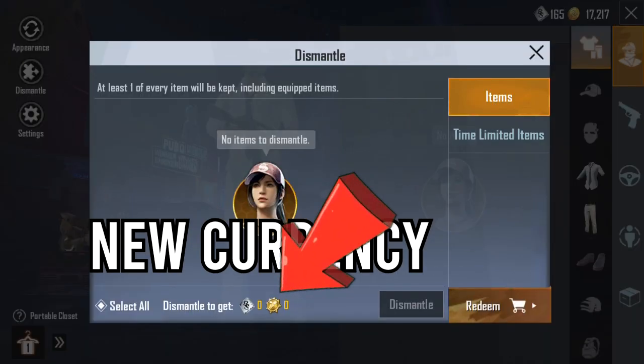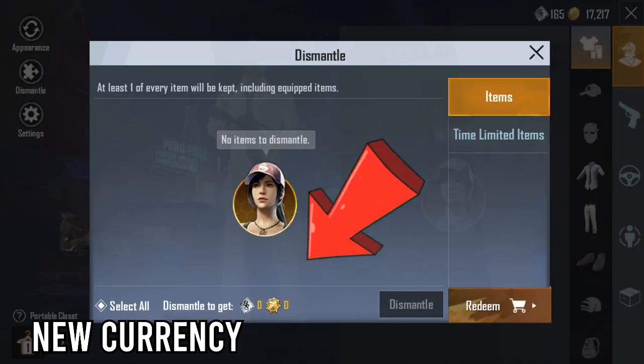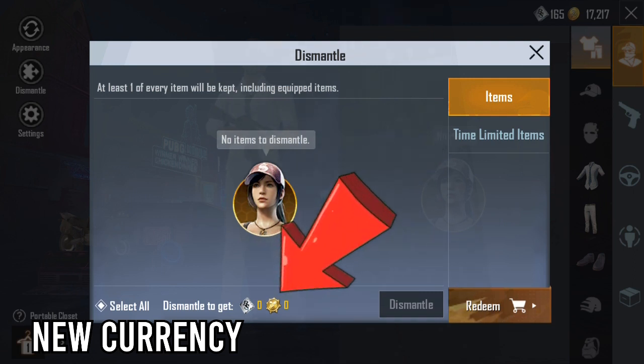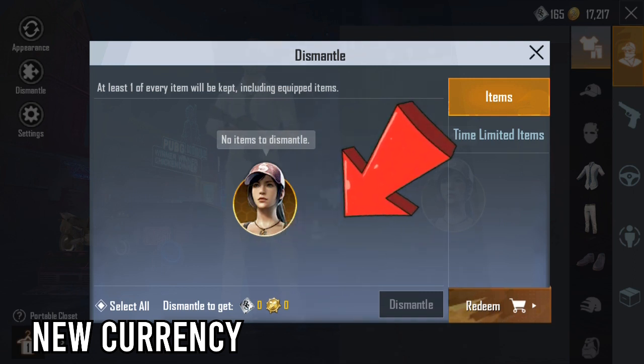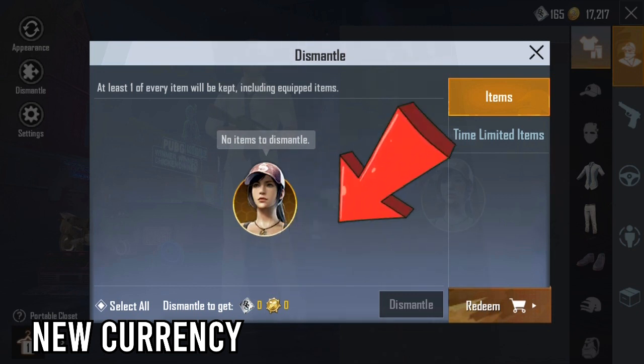The fourth feature is New Currency. We have a new currency since we are dismantled. We have a new currency in PUBG Mobile — G Coin. This is a new currency with a new use.